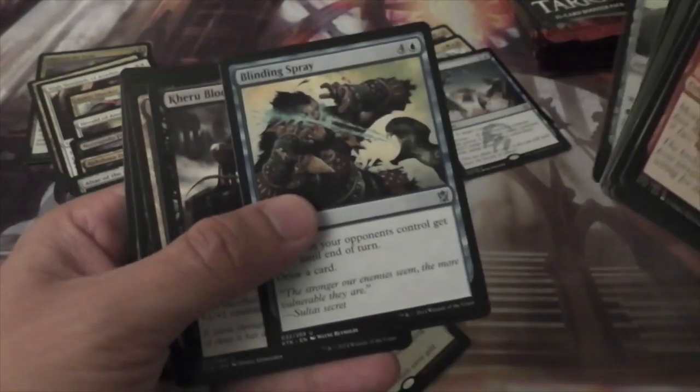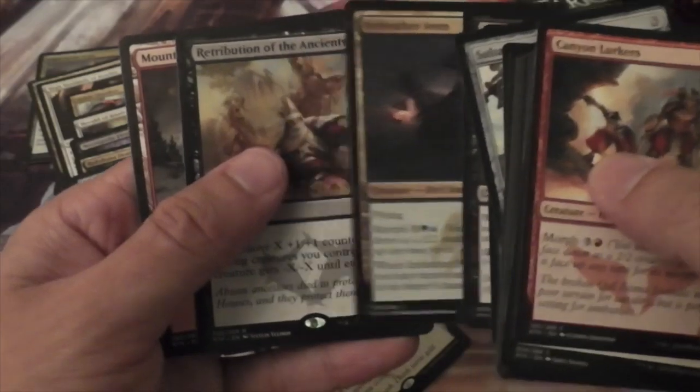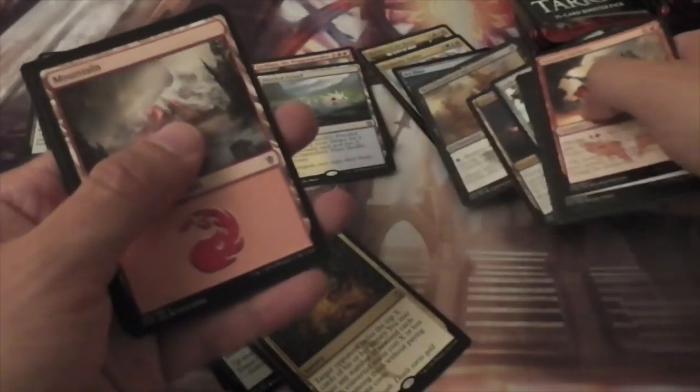We have a Blinding Spray, Krumar Bond-Kin, Icefeather Aven, and Retribution of the Ancients.